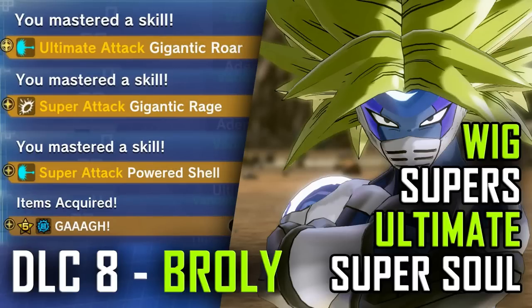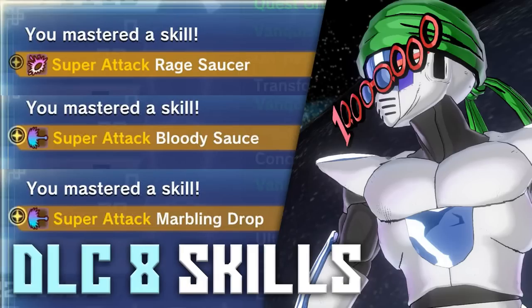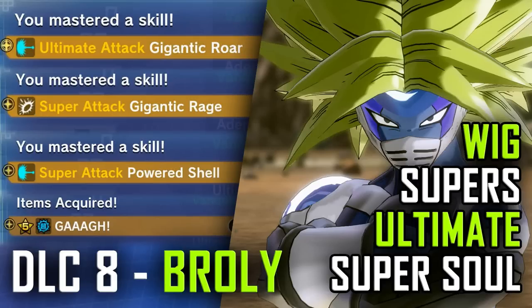This has been my guide for how to unlock the wig, the supers, the ultimate, and Super Soul of Broly in DLC 8. There will be a video coming for Gogeta — I haven't gotten around to it yet, and Christmas is coming up so there will be a few days anyway. I also did a video about how to unlock the super villain skills, but I'm not going to do the last three because they're way too annoying to get. When I have more free time, the Gogeta unlock video will be coming, as well as a guide on how to use Broly and Gogeta. Stay tuned for the next exciting episode of Axonius Rex.